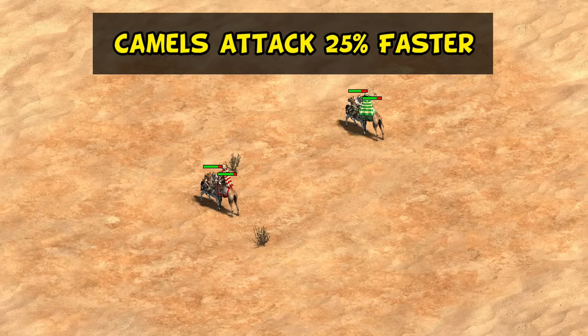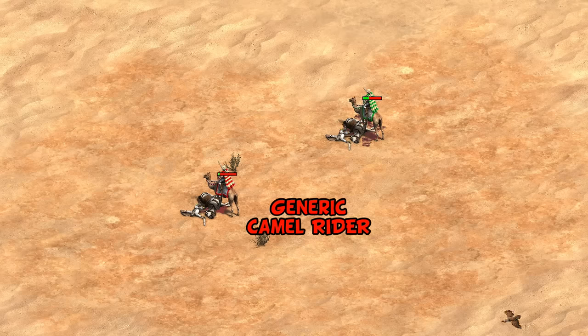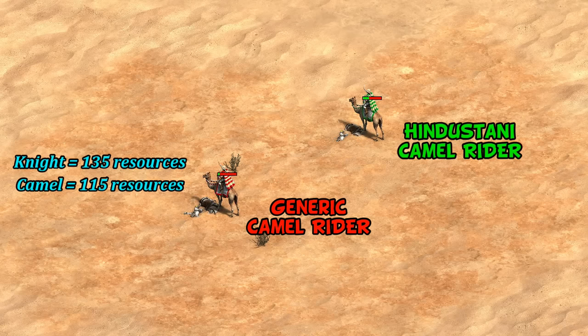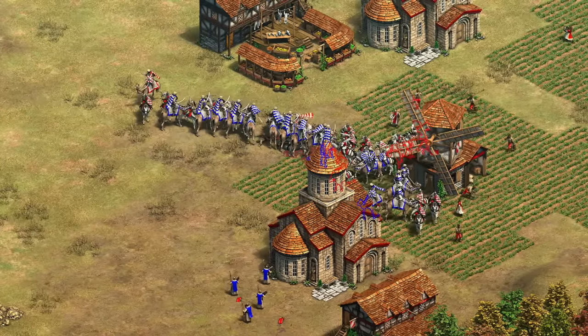Their next bonus is a relatively new one: camel riders attack 25% faster. Just to refresh the whole premise of camels countering knights — their stats are worse, but because of bonus damage they basically cancel each other out with equal numbers. The main reason people say they counter knights is just that camels cost fewer resources. In the Hindustani's case though, with this bonus they actually win with a third of their HP left with equal numbers, while still being cheaper, shifting the dynamic from a soft counter into a straight-up hard counter.